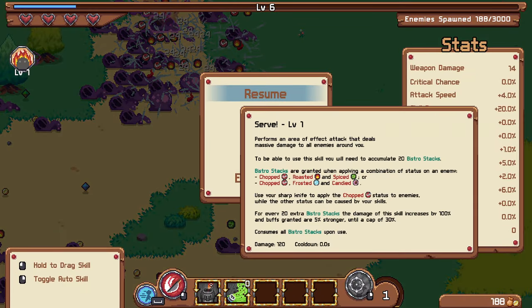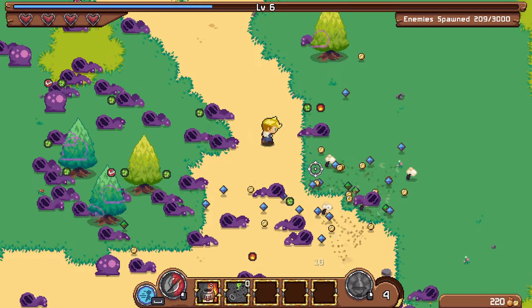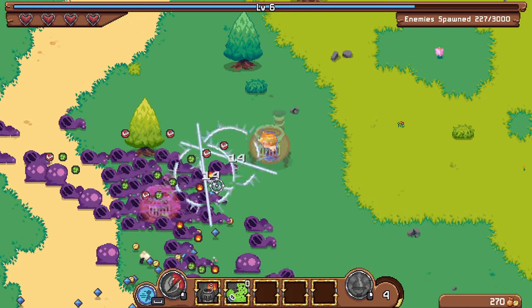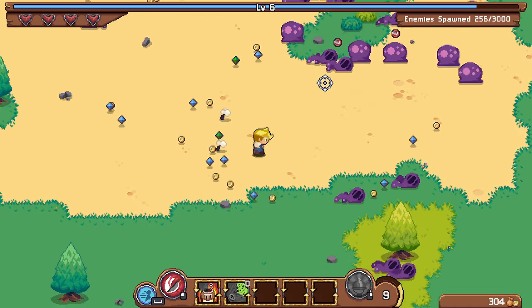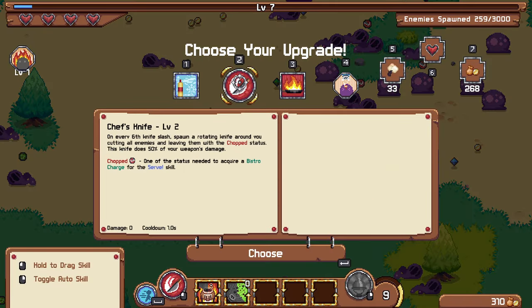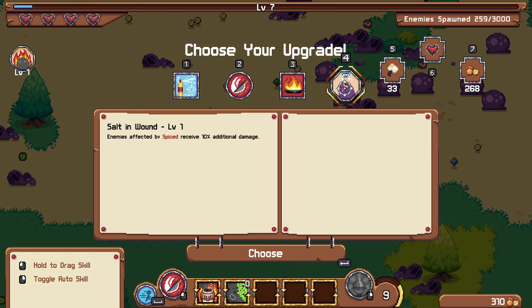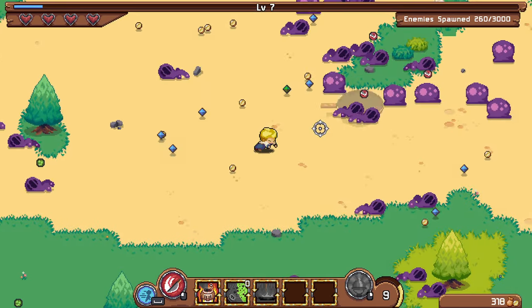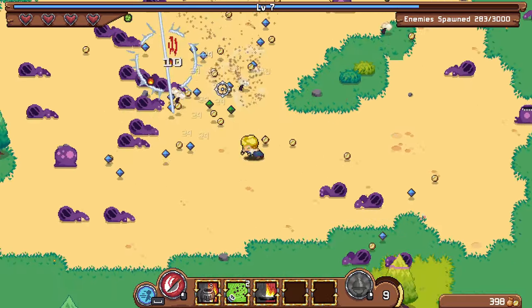What other debuff do I need for the serve ultimate? Roasted and spice — so I can actually already start getting stacks for it. I just have to hit with both of my abilities and my knife, which is a little difficult, especially if enemies are dying quickly. There's flambe and a frying pan in the direction — enemies affected by spice take extra damage. I'll take that to go with the burn passive. It pulls enemies in and burns them, so that should be pretty helpful.